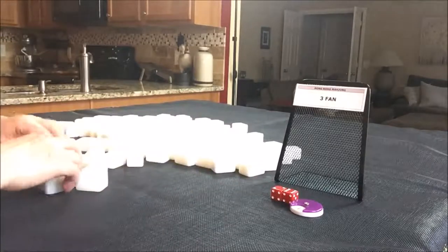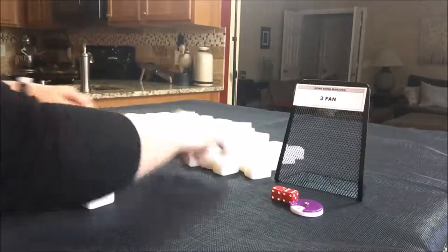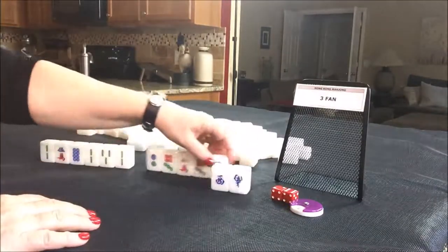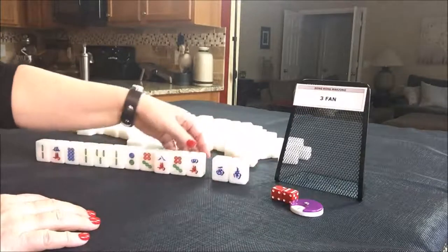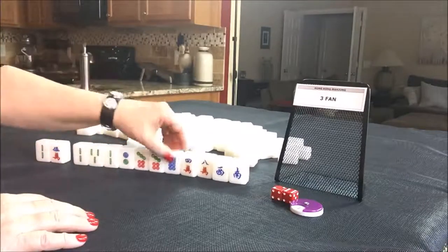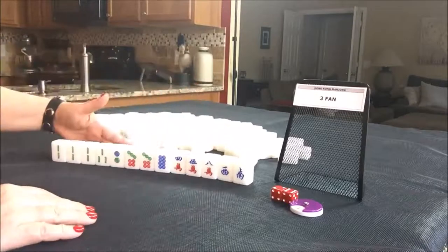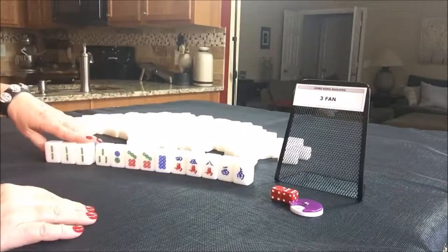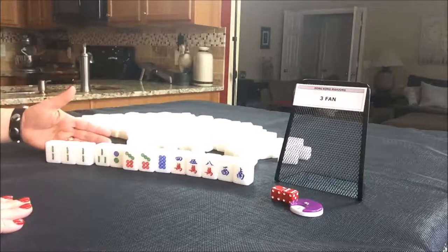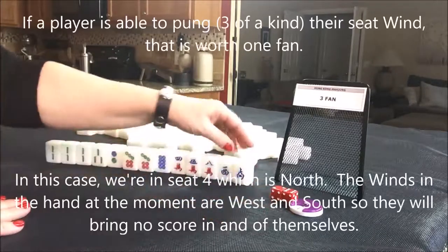As player four, we're going to take 13 random tiles, which will mimic the drawn hand. Let's put these in their suits and in order and see what we have. We need three faan somewhere. We have no flowers — no flowers is one faan. We have a pung and a pair. All pung is three faan, so we could try for all pung.